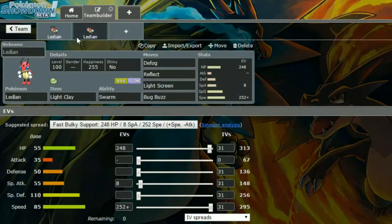This one has Max Speed, 8 in Special Attack, and 248 in HP — you can put 250 in HP if you really want to, it doesn't really matter too much. Running a Timid Nature again. Defog is to get rid of any Entry Hazards, which you are going to take a lot due to Stealth Rock, so that's something to pay attention to. Reflect and Light Screen are good things to set up, and then you have Bug Buzz there to do some damage. You could always put Baton Pass in the Defog slot, but I prefer Defog there.